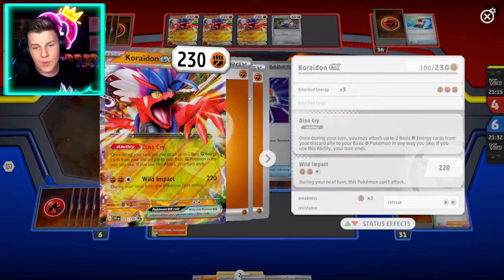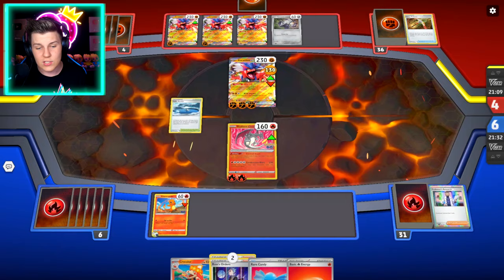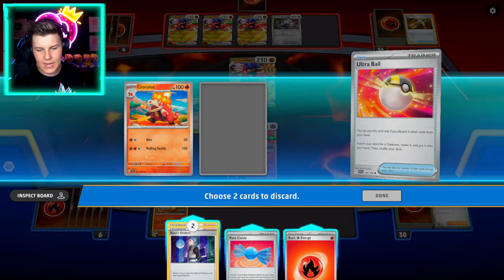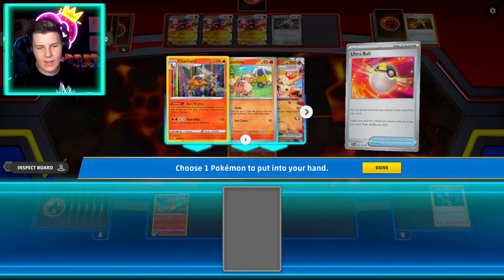We won't get destroyed because it used Wild Impact on its last turn and it can't use it two turns in a row, which is really good. Unless it swaps it out for another Pokemon — in which case that's not going to be very good for us. We're back! Ultra Ball — let's use that and put down our Crocolore, and Boss's Orders. Let's do both of those.